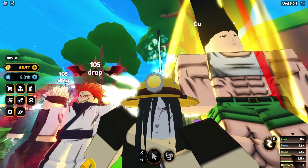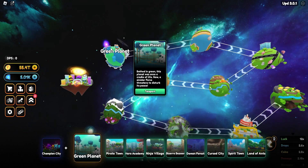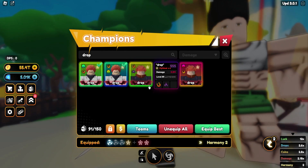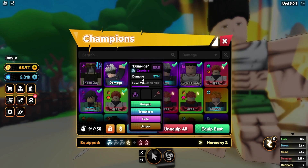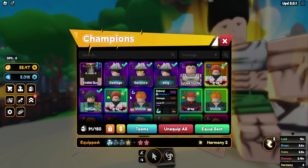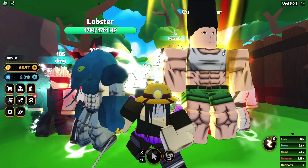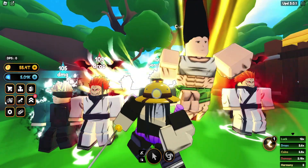To do this, we need to break it down into four main categories. The first one: getting from the first map to the last map as fast as possible. The second: getting a maxed out luck team. The third: getting a maxed out drop team. And finally, the fourth category: getting a max DPS team, or the highest amount of damage team you can possibly get in the game. These are the most crucial and important steps to progress as fast as possible.